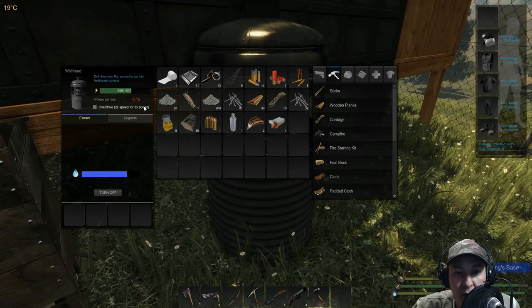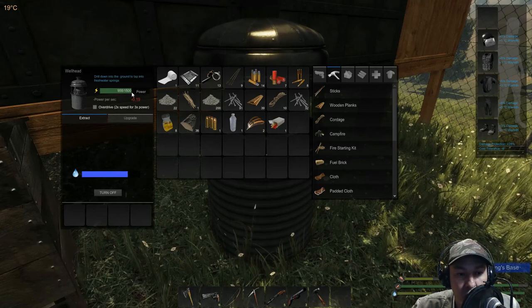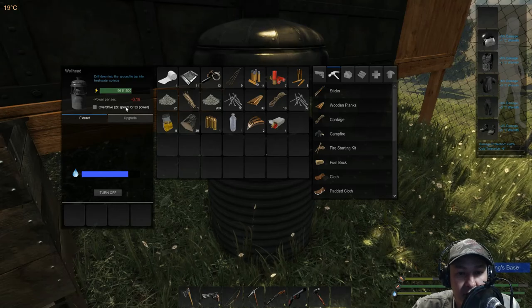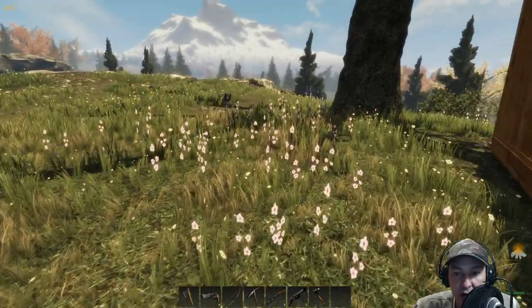So make sure you've got a good storage of power using your solar panels or your generator, or just run your generator while this thing is extracting. What I tend to do is switch it on when the sun comes up so my solar panels are balancing out the power consumption versus how much I can actually make.